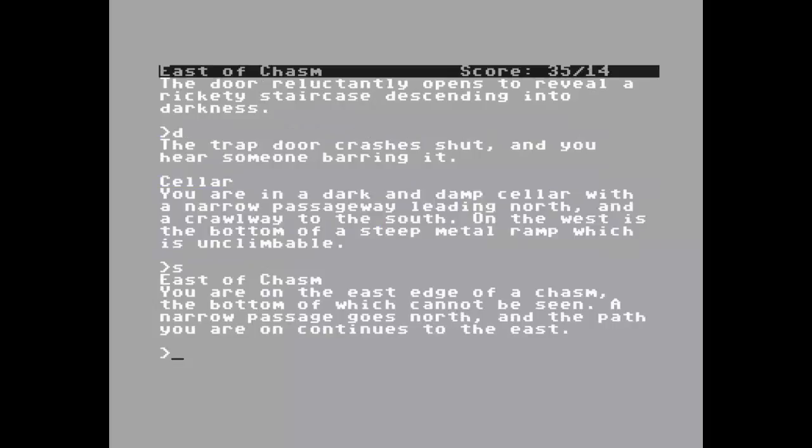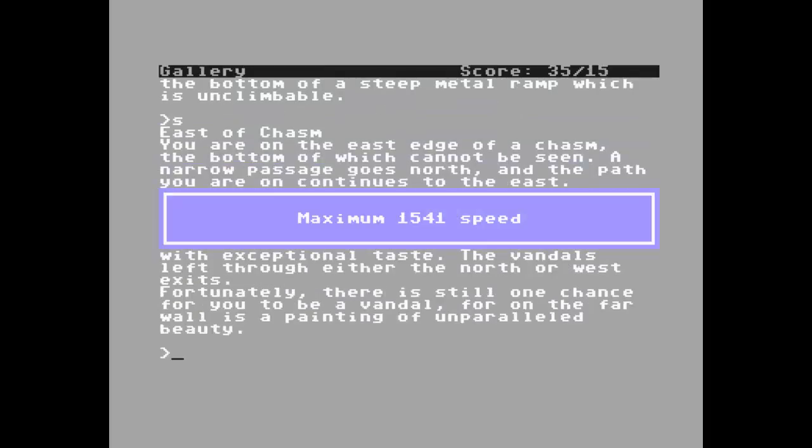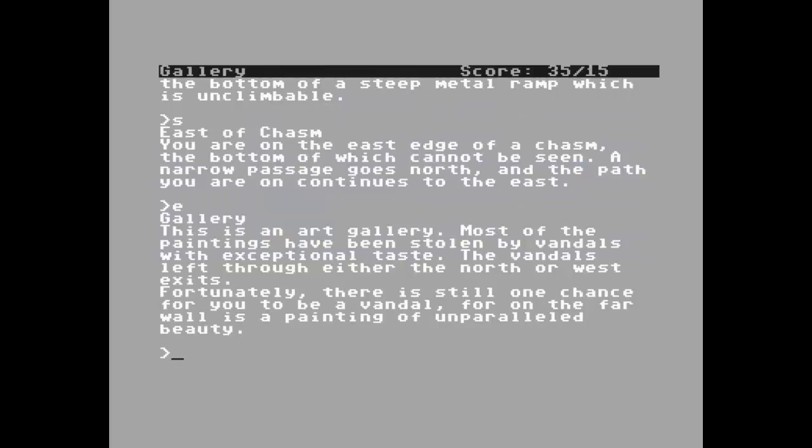We're going south — you are on the east edge of a chasm, the bottom of which cannot be seen. A narrow passage goes north and the path continues to the east, so we're going east. Now we're in the gallery. This is an artist's gallery — most of the paintings have been stolen by vandals with exceptional taste. The vandals left through either the north or west exits. Fortunately there is still one chance for you to be a vandal, for on the far west wall is a painting of unparalleled beauty. Get painting.